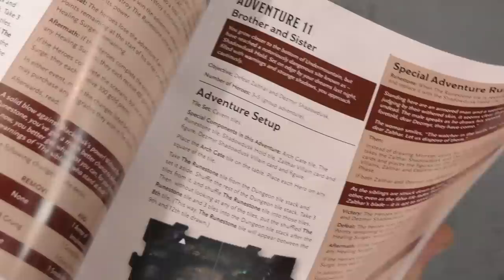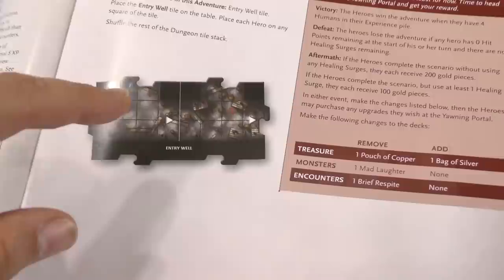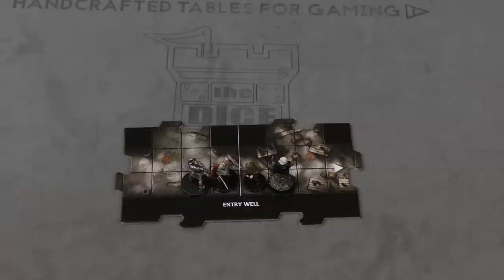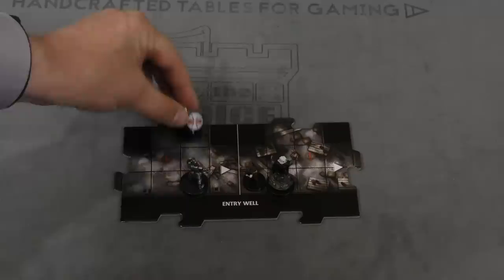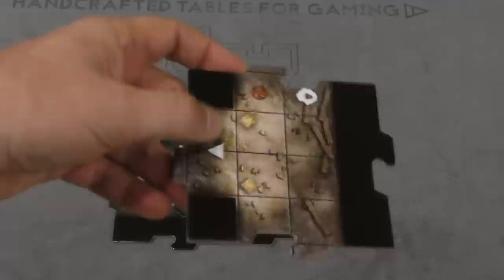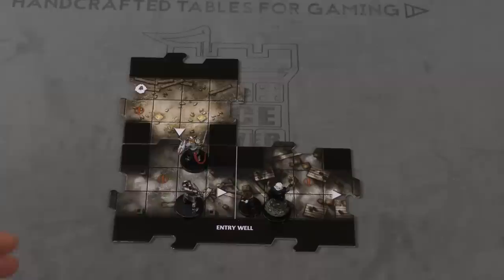Players are going to be choosing a mission from the adventure book. You can start with the first one and go through them, or pick one and do it as standalone — but they're mostly made to play through in a specific order. They'll have you make a pile of dungeon tiles, with certain tiles usually placed somewhere in there so that when you find that tile, it triggers the next thing in the mission. Your characters start on a starting spot — in this case the entry well. On a character's turn you take an action plus you have a move. At the end of your turn, if you are next to an empty spot, you draw the top dungeon tile, look for the arrow, and make it face you — slowly building the dungeon out.